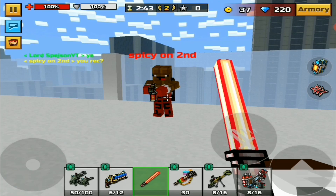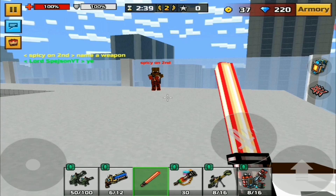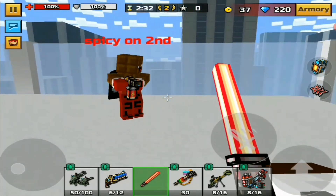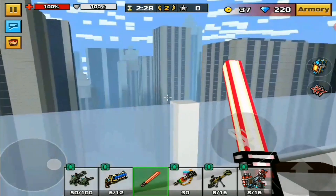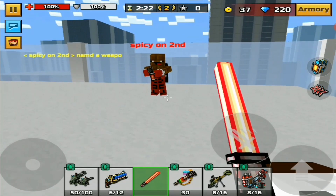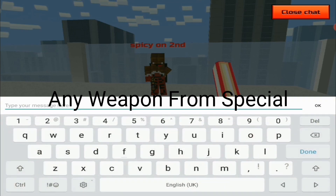So what we do in this glitch is we basically get a flamethrower. I don't know how to do it myself because Spicy doesn't want to share it with anyone — he's the only person on the platform that probably knows this glitch. You basically get a flamethrower, you do it three times, and then you could have any weapon of your choice in your hand and you can also shoot with it.